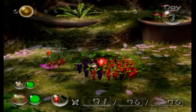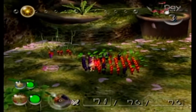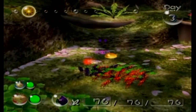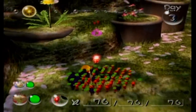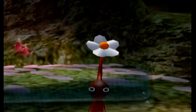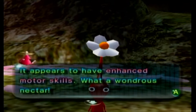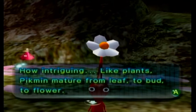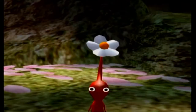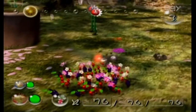It's random whether they find nectar or not — thus far, they're not finding any. There's one! If we can do this right, we can get most of the Pikmin eating the nectar. The Pikmin that drank the yellow nectar instantly matured into flower Pikmin — it appears to have enhanced motor skills. Like plants, Pikmin mature from leaf to bud to flower. Flower Pikmin are faster and more powerful. Not everybody got a flower, but a lot of them did. You can see how fast the flower Pikmin are.